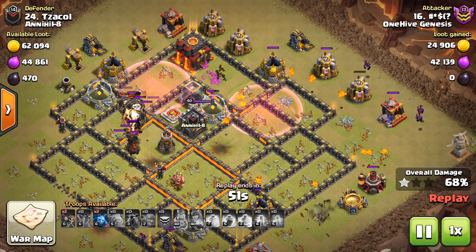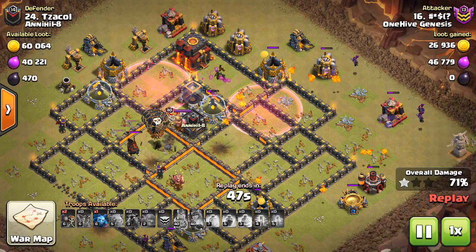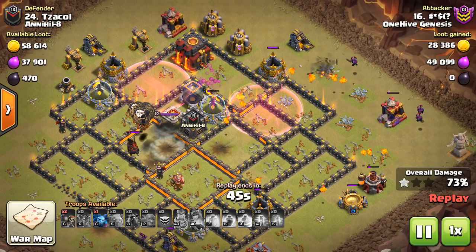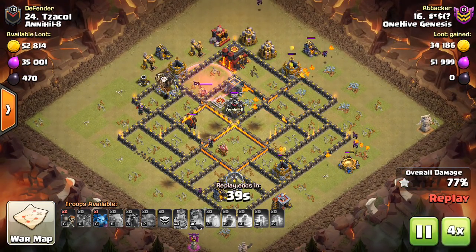So that is the power of this strategy — and there's the last Inferno going down. Even though it took so long, he still has quite a few loons left up. The Inferno Tower was only targeting the balloons for maybe a few seconds before they actually reached it. Great stuff — great two attacks.